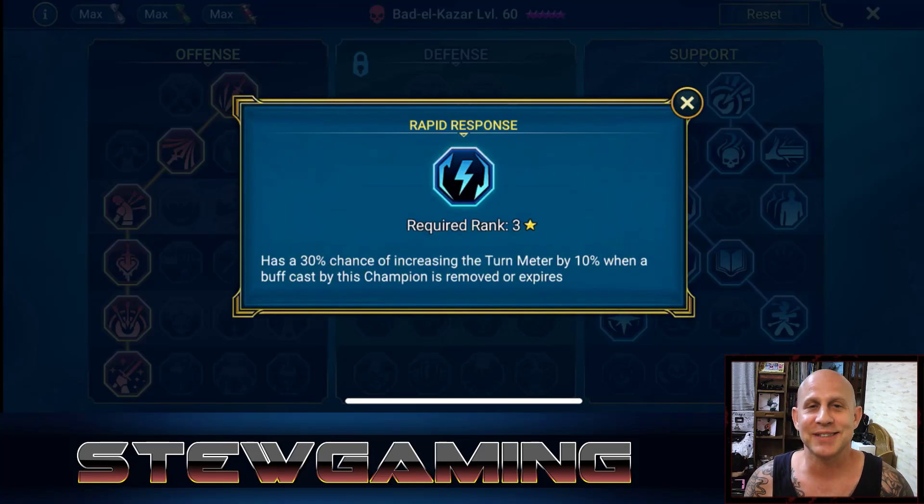Stu back with Raid Shadow Legends. I'm going to be talking about reflex gear, which has a 30% chance to lower a random skill cooldown.